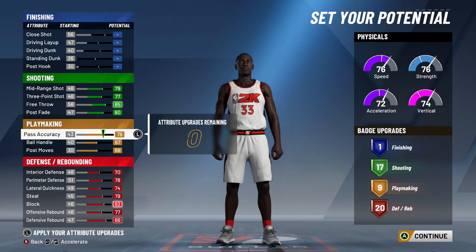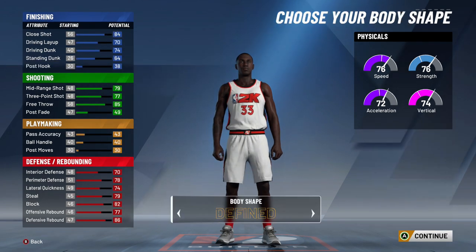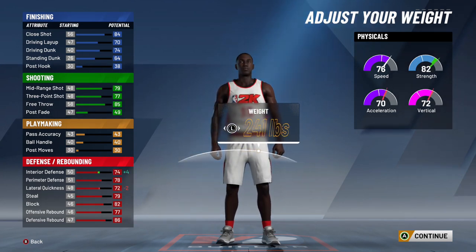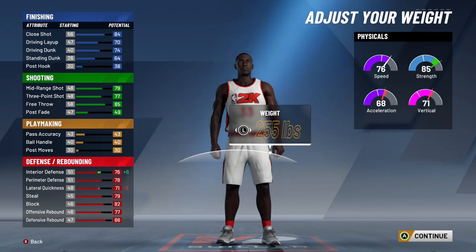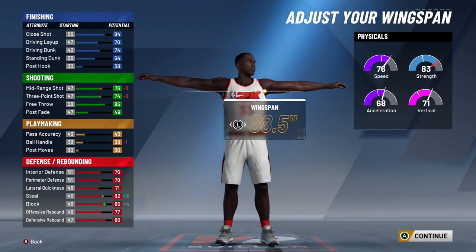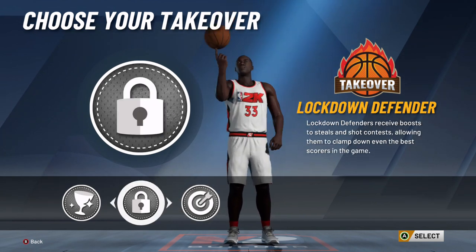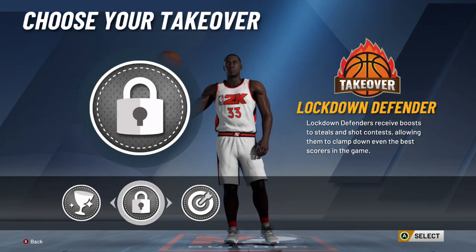If you want to add more playmaking and totally forget finishing, you can throw all your finishing points at playmaking and max your post fade — you gain five more badges that way if you don't want to make them as burly. For body shape, put whatever you want, but for this build let's put it on build. I'll leave him at 6'7", which is the max height as shooting guard, max weight at 255 to boost strength to 85 and improve interior defense by six, and max his wingspan — which drops your three-point rating but helps your defense, and you have 14 shooting badges anyway. For takeovers you'll get glass cleaner, lockdown defender, and spot-up shooter — and for this build we're going with lockdown to make him a complete terror on that side of the ball. Your top comp is Shawn Marion, which isn't bad.